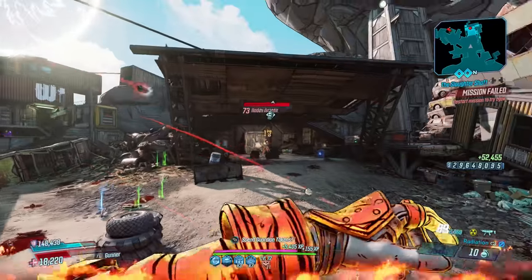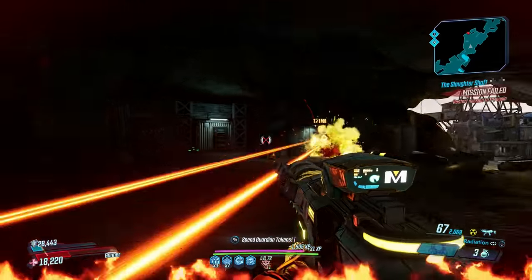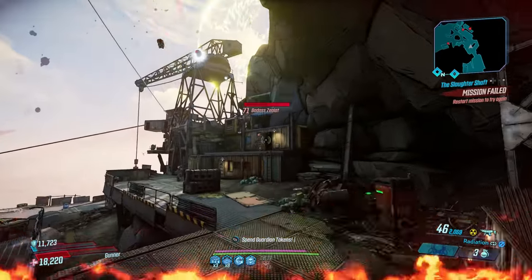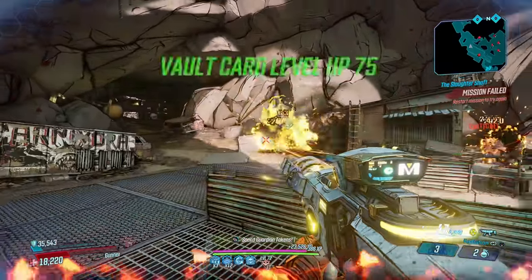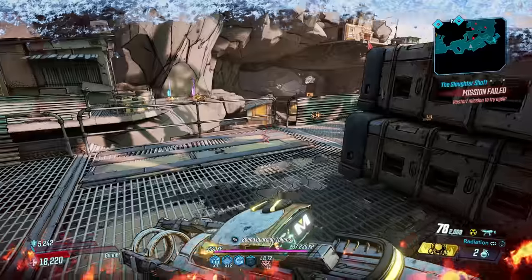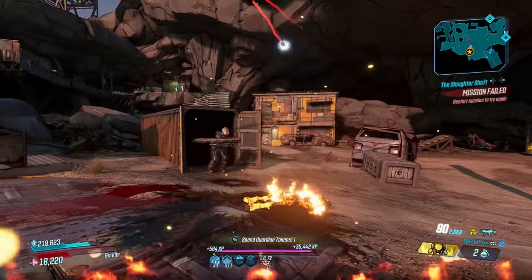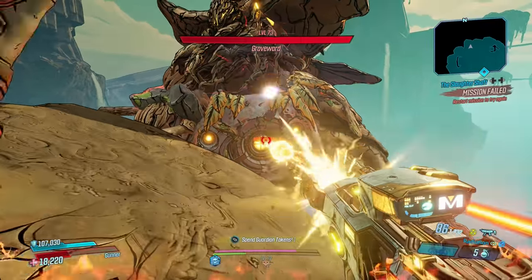It's going to outdo every gun in the game for damage in that short burst window, taking down mobs with ease and even some chunky bosses too. It is balanced by the delay between bursts, but that doesn't stop each burst from dealing a mountain of damage. It also supports a healthy magazine size, allowing you to go entire mobbing runs without reloading. It's best with either a URAD or consecutive hits anointment, and an Infernal Wish will double its damage.